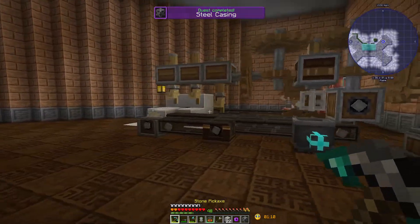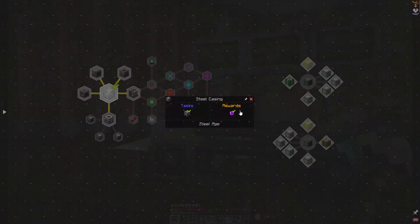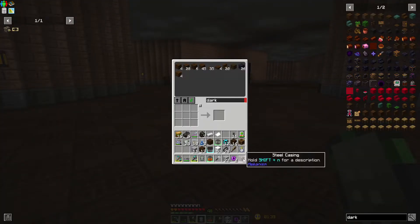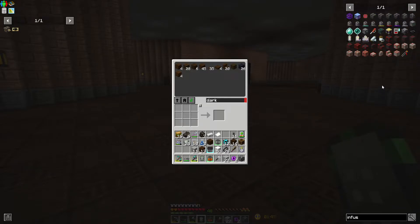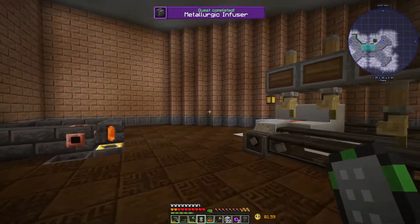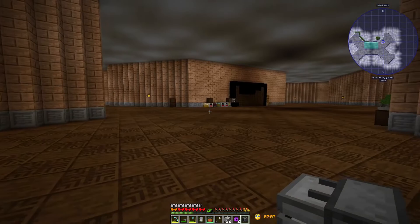We could also use this assembly line to make our upgrade. The next thing for us is going to be this machine frame. Maybe we'll do the metal logic infuser first because that actually just requires some osmium and we have everything we need for that right now. Chemical infuser - metal logic infuser - boom, and look at this. We have made our first machine from Mekanism! Excellent.